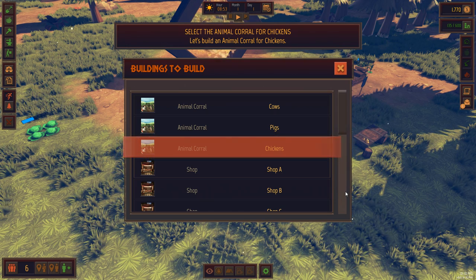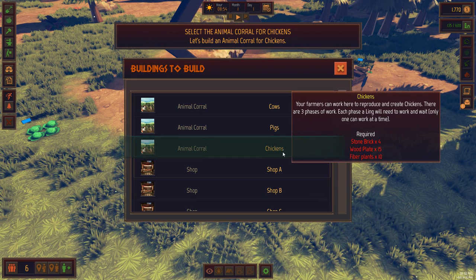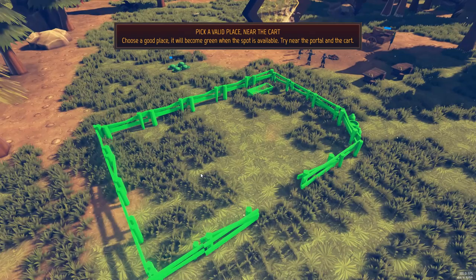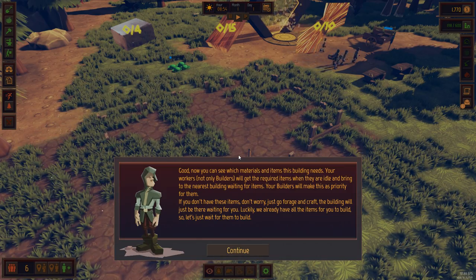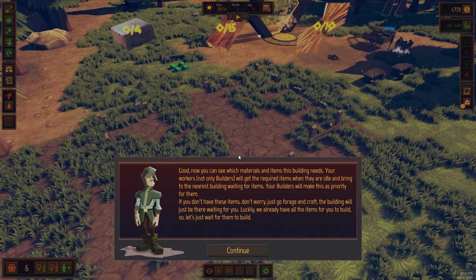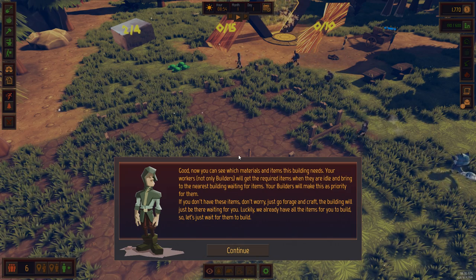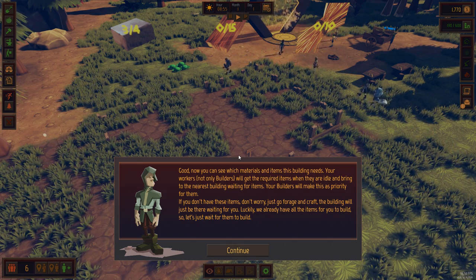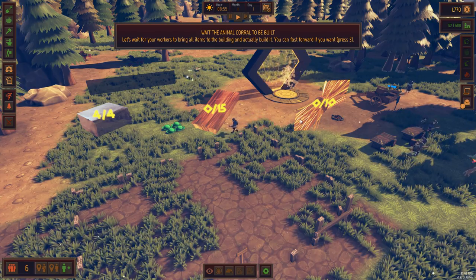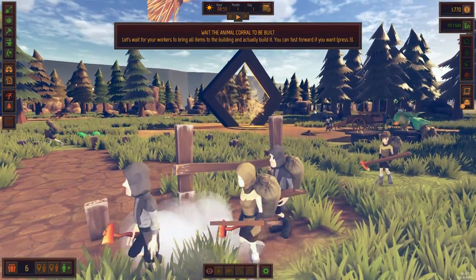Open the buildings list - let's see how many buildings there are. Animal corral - cows, pigs, chickens. Shops - we can trade and stuff. An animal corral for cows will require stone brick times four, wood plate times fifteen, and fiber plants. Now you can see which materials and items this building needs. Your workers - not only builders - will get the required items when they are idle and bring them to the nearest buildings waiting for items. Your builders will make this a priority for them. If you don't have these items, don't worry - just go to forage and craft. The buildings will just be waiting for you. We already have the items - let's just wait for them to build it. Up here at the top it shows what we need: four of four stones, plates still coming, and so are the fiber. They're bringing them right now.